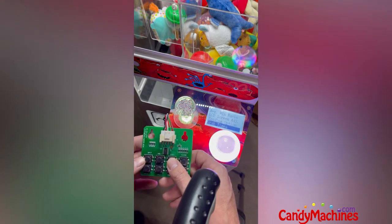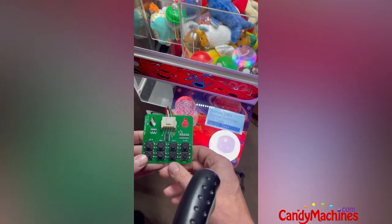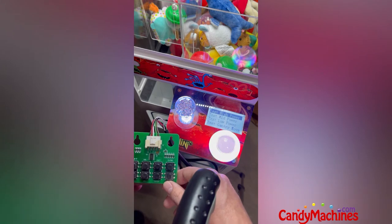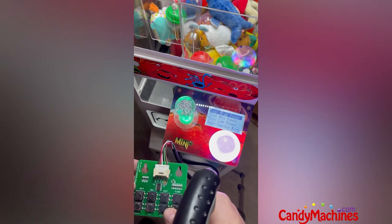Hit exit one more time and we're at the main menu. The third setting for win-every-time mode is claw strength, which is important. Go down to Gantry Test and click Enter. In here you have three different settings: Test High Power, Test Mid Power, and Test Low Power. High Power is when the claw is in the all-the-way-down position — that's your claw strength when it goes all the way down and for one second after that. Mid Power kicks in after that one second up until the claw raises. Low Power is when it's going back to the home position.